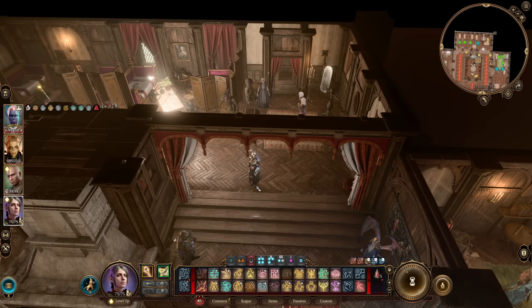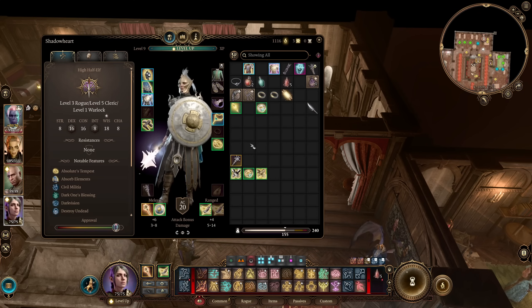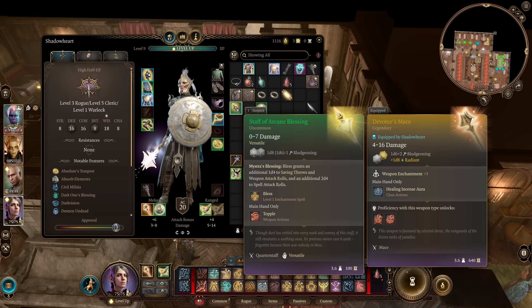Weighing in at number five for the worst tooltips in Baldur's Gate 3 is a specific item. Because it's an item rather than a spell or class ability, I think it's slightly less devastating to comprehension overall. But it's actually one of the worst written, and one that I actually gave incorrect information about in some of my early videos before I figured out what it did. The item in question is the Staff of Arcane Blessing. What it says is: 'Bless — Mistress's Blessing — Bless grants an additional 1d4 to saving throws and weapon attack rolls, and an additional 2d4 to spell attack rolls.'